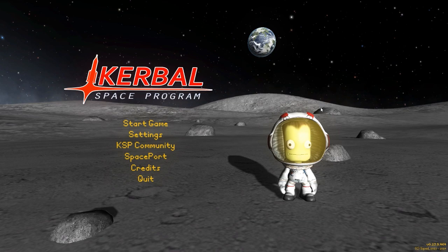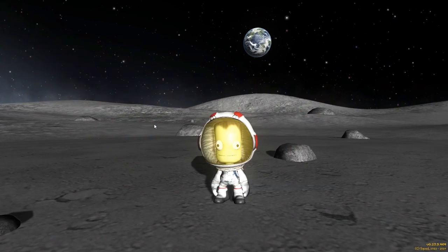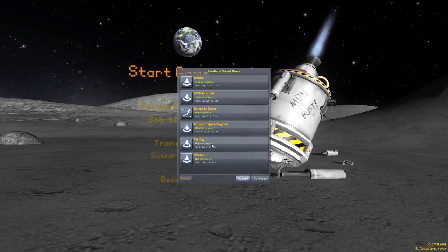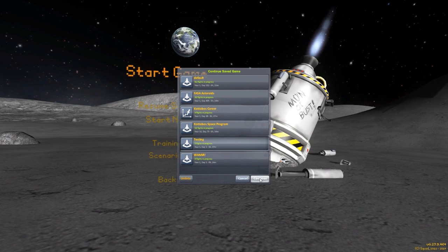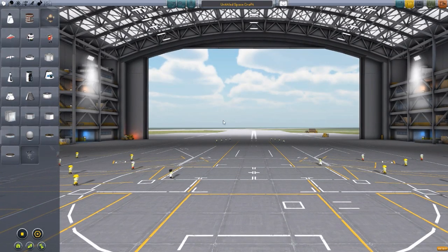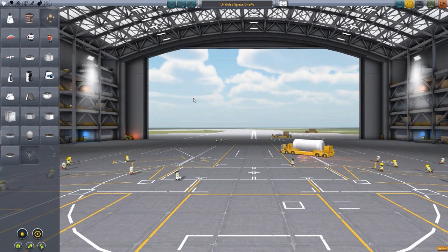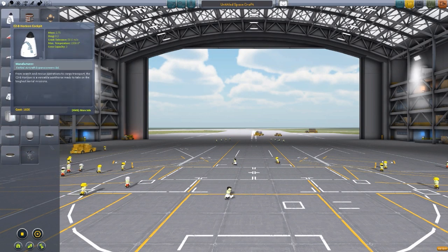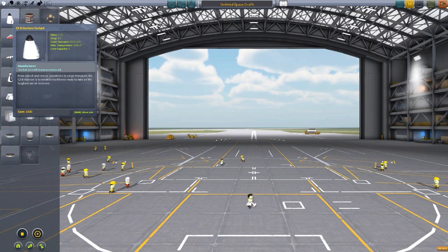Hello everyone and welcome back to Kodobo Space Program, where today we are going to be taking another look at an interesting mod, this time in the form of KAX, or the Kerbal Aircraft Expansion, which is made by forum user Keptin. It's a really cool little mod. Now, if you have watched my videos for a while, you know that I am awful with anything that comes out of the space plane hangar. I am not good when it comes to aircraft of the plane variety, but I still like to take a look at interesting parts and mods and cool crafts that people make, and this particular mod is one of the cooler ones I've seen in a while.